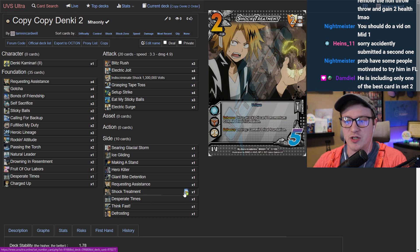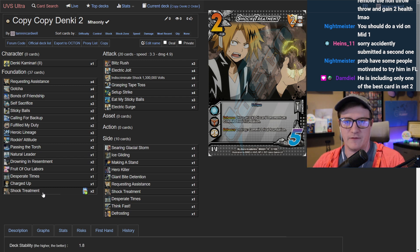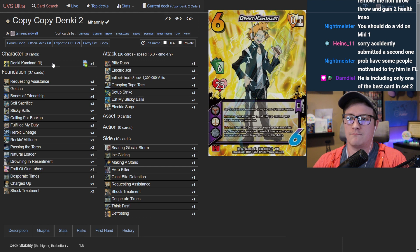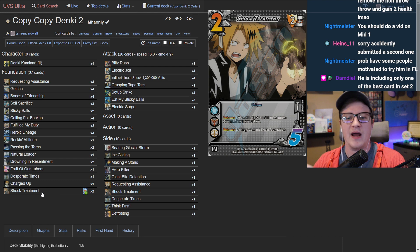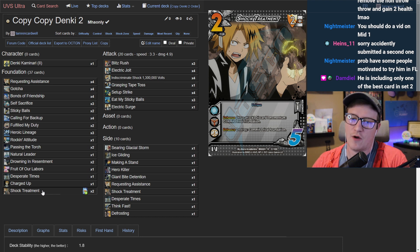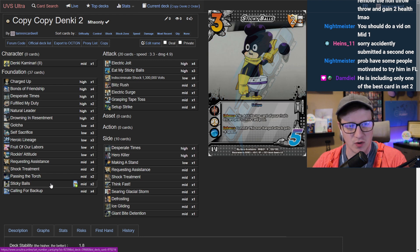The host wants to put Shock Treatment back in at two copies, calling it insane — selectively committing your opponent's stuff is better than the Kaminari discard effect where they pick whatever they want. Kaminari plus Shock Treatment means selectively commit two things for free, discard the momentum off Kaminari, then destroy Shock Treatment to ping two specific cards — that combination is extremely powerful. Dropping Sticky Balls to two is also fine; sideboard the third when going second.